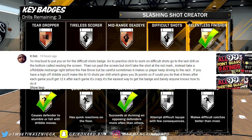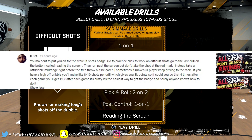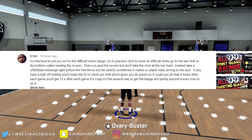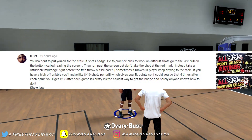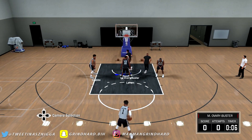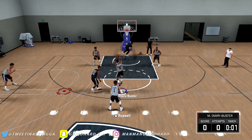Go to the last drill on the bottom card — reading the screen. Then run past the screen but don't take the shot at the red mark. Instead, take an off-dribble mid-range right before the free throw line. But be careful, sometimes it'll make your player keep driving to the rack. If you have a high off-dribble, you'll make 8 to 10 shots per drill, which gives you 3k points. So if you could do that 4 times after each game, you'll get 12k after each game. It's crazy — it's the easiest way to get the bash in Berlin. Shout out to K-Dot, everything he said in this comment was exactly how the drill was.